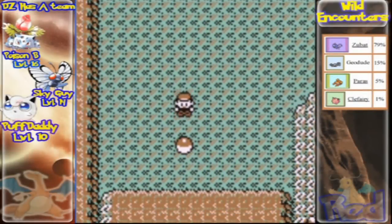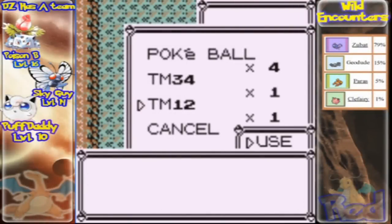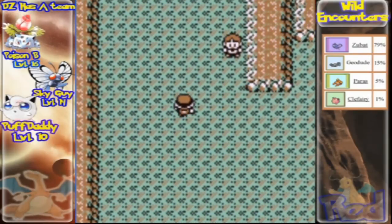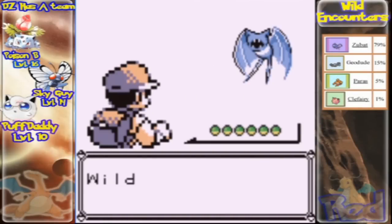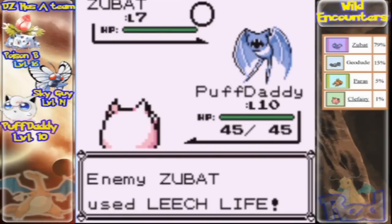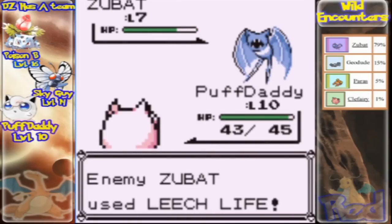Now that we've covered the Pokemon, let's start exploring. Right over here you can see TM12, which contains Water Gun. We're actually teaching that to Puff Daddy — now Puff Daddy is a beast. And we have a wild encounter — it's a Zubat, the first Pokemon I run into. Let's try our newest move. It's going to use Leech Life — Leech Life is really weak, don't even bother. Don't be afraid of it.